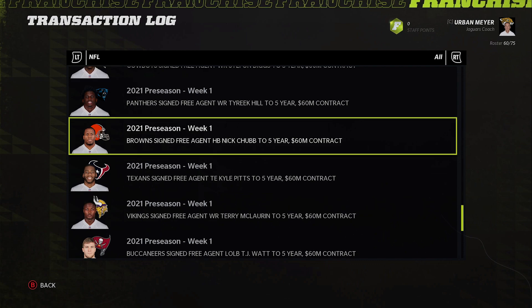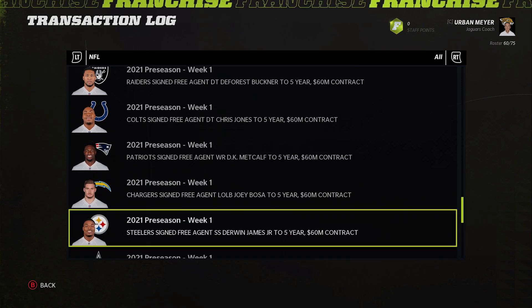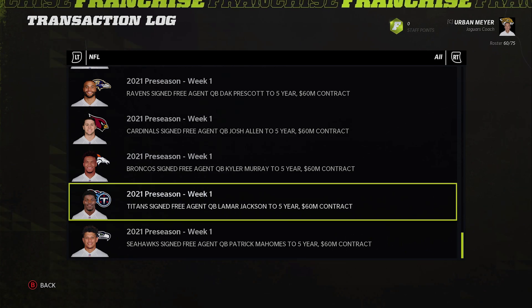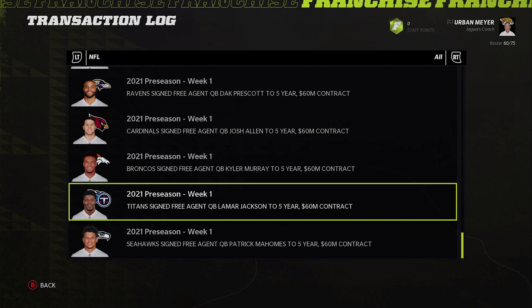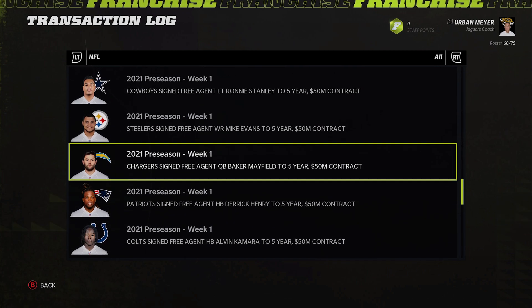Jaire usually goes before Myles Garrett and almost always before Jalen. The big three at corner — White usually goes 15 or 16 but a little earlier here. Watson usually goes almost dead last in the first round, which is insane because he's an 86 overall. EA dropped his awareness to 77, but he still has really good speed, throw power in the 90s, accuracies near or in the 90s. His overall dropped because of awareness, which technically makes him easier to develop.